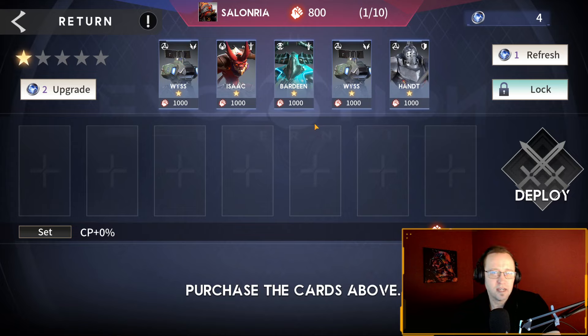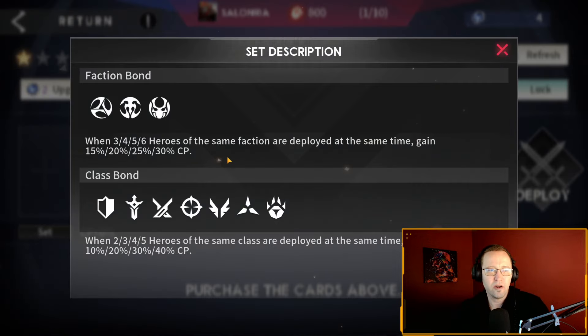There is no time limit to this game mode, unlike Battlegrounds in Hearthstone. There's a very predictable pattern to follow. You can get a bonus combat power for having a faction bond, or for having the same class, and also for having the same faction and class together. If you have matching faction and class you get bonus points.